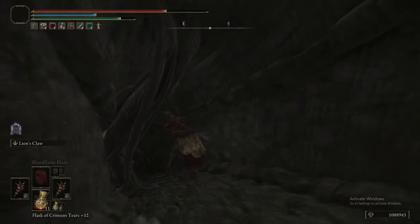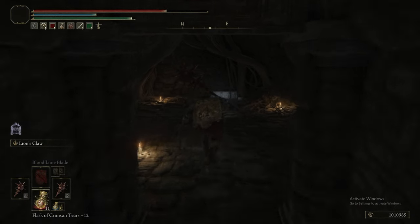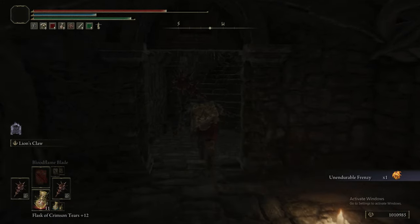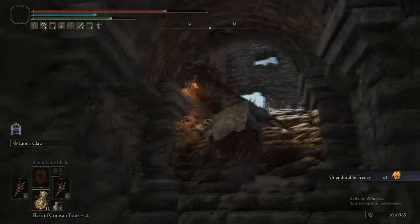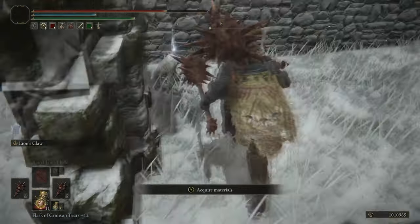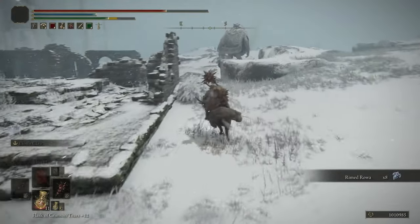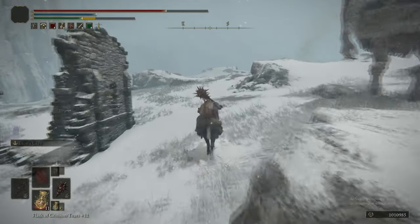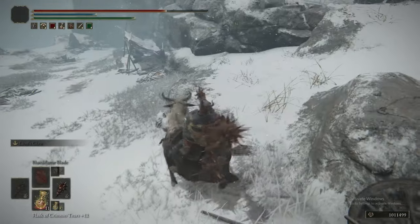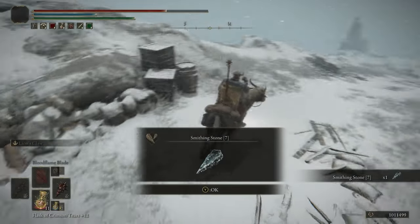Down the stairs we get Unendurable Frenzy. Be careful of these enemies — they can frenzy you, use the Flame of Frenzy incantation effectively, stun-lock you, hit you with Madness, and just kill you. It hits extremely hard, so try not to get caught out by that.